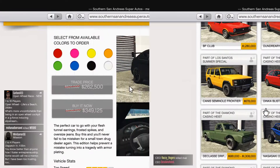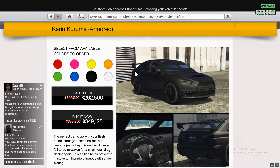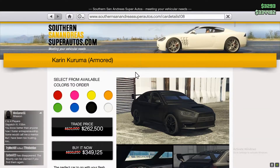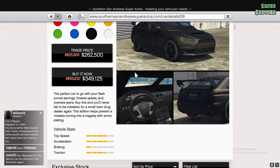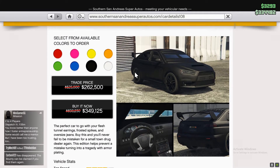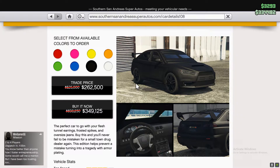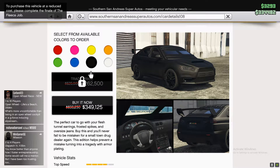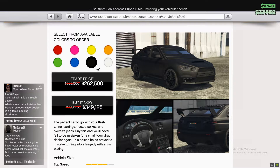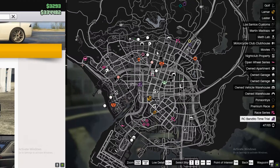Also, if you are a beginner, the Kuruma Armored is going to be on sale this week. This is probably one of the best vehicles for money grinding — doing missions and stuff like that, especially for beginners. It's an armored car; it can get blown up by an RPG, but no matter how many bullets it takes, it will not blow up. The trade price is 262k this week, the full price is 349k, and it was originally 700k — so you're saving a lot of money.